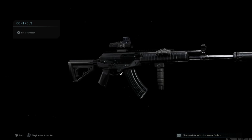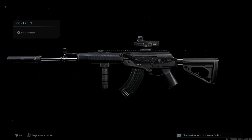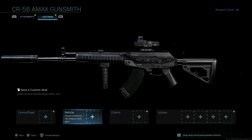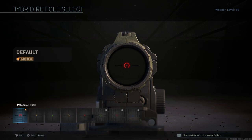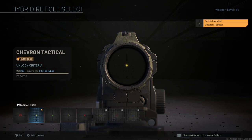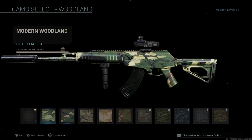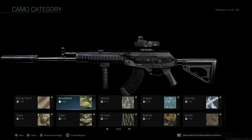The weapon handles really well overall. For customization, for the reticle I typically run the chevron tactical — I think it works really well and gives a much clearer sight picture versus the default optics. As for camouflage, I typically just run standard black; I think this weapon looks really nice in standard black camo.